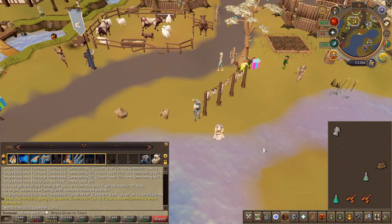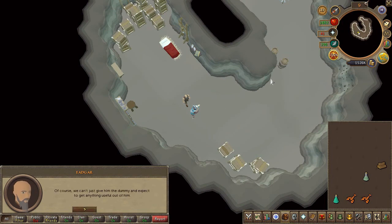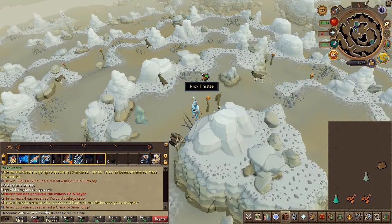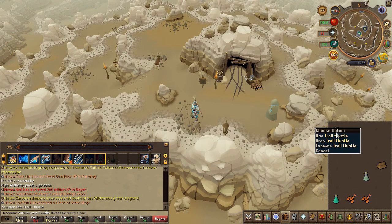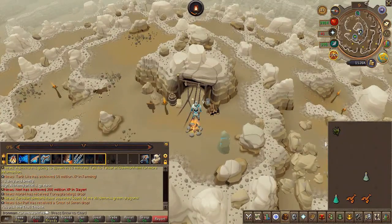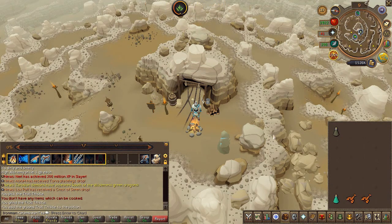Head back to Edgar to give him the dirty clothing. After the conversation, he will now need you to find some troll thistle. Exit the cave and, circling the cave entrance, you will find these little patches of dirt and stone. Look carefully for a small grass with a pickup option — this is what you need; it might take a second or two to find. Next, light your last remaining log, use the thistle on the fire, grind it, and complete the potion. Speak to Edgar.